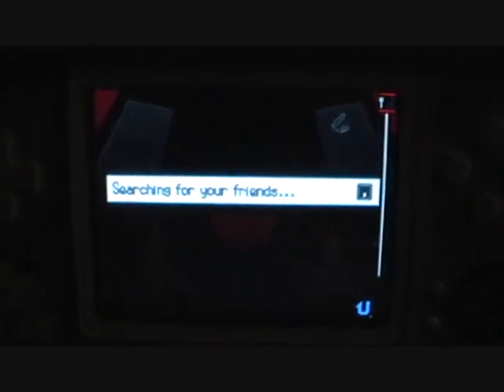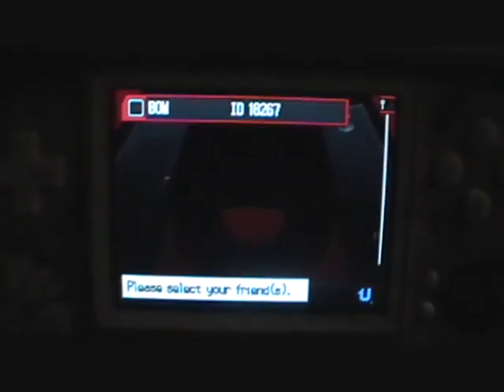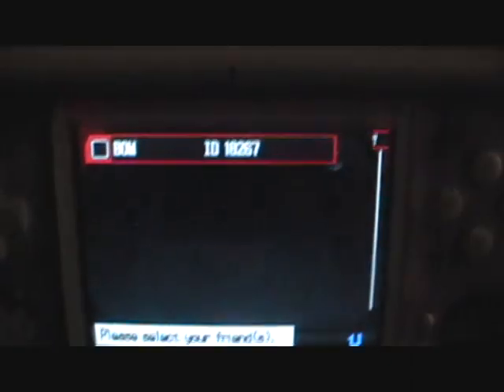And the X-transceiver — if you guys have a DSi, DSi XL, or even the new 3DS, it'll search for your friends and you can talk to each other with video, so you can look at each other and talk to each other on there.